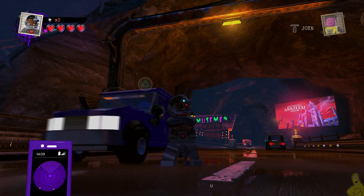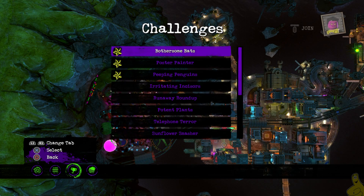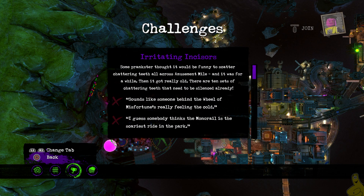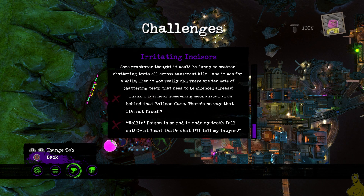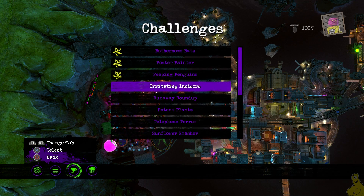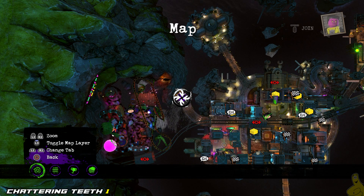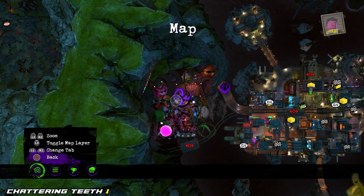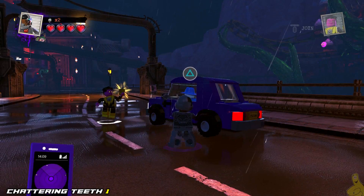As we pull up our map and toggle over to our challenges, we can see that there is not only a description, but also a list of hints. But we're not going to worry about those hints, because Tyler made it easier. Some prankster thought it would be funny to scatter chattering teeth all across Amusement Mile, and we're going to go ahead and find all 10. Let's go ahead and get to the chattering.